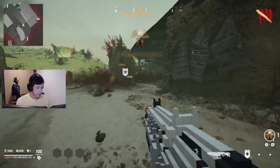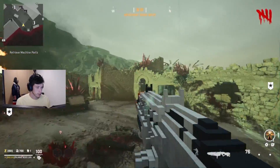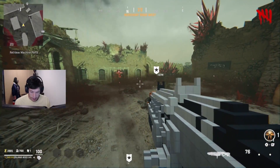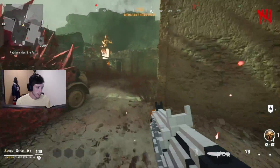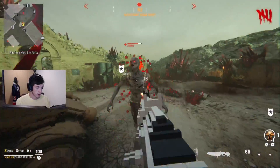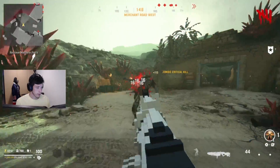A couple months later we got Terra Mephilda — whatever that map name is — which is this map but just daytime. That was another non-round-based map, and at that point everyone had had enough. They did add a boss fight and an Easter egg, which I didn't do. Still don't know how to do it to this day. I'll probably never do it because I don't enjoy Vanguard Zombies that much.